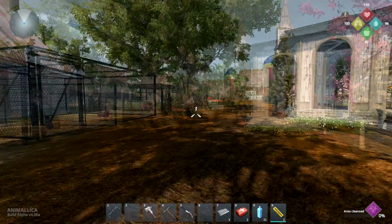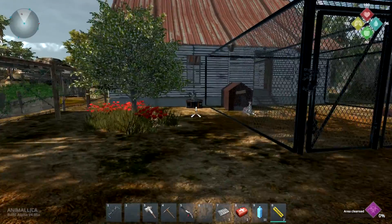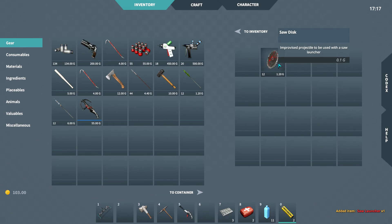You go to Corpse Harbor, which is where I am now. Go down to the Animal Trader here, and then right behind him you will find this box right here, and in that you will find the Saw Launcher as well as 12 Saw Disks.